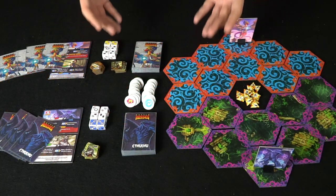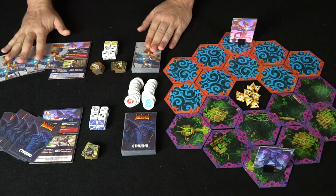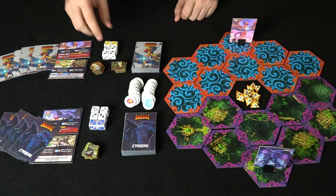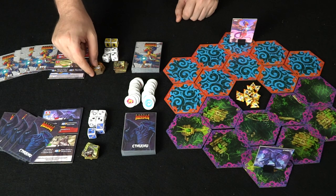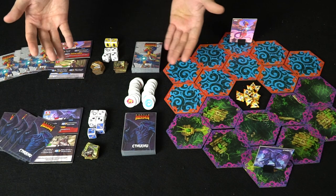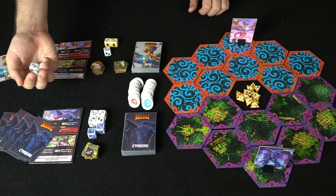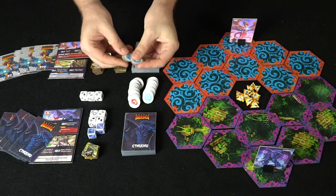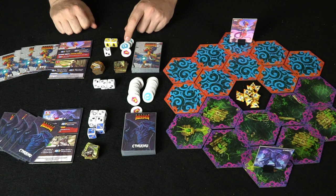Now the game is all set up. Cthulhu is over here with all his stuff, and Dew is here with all his stuff. Make sure your deck is thoroughly shuffled and take five cards for each player, one board for the boss and one for the minions. Take your four dice and two potential bonus dice. Randomly select who goes first; we'll say Dew goes first. He takes three dice, rolls them, and collects resources — five energy tokens and one crystal.